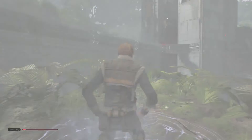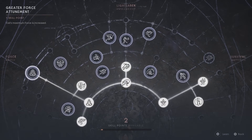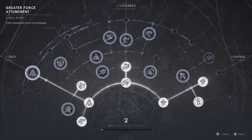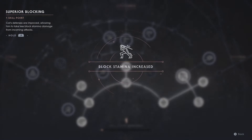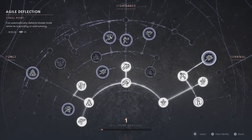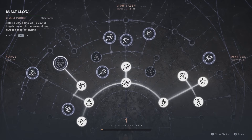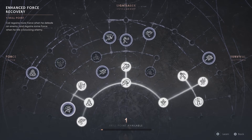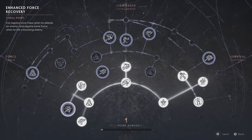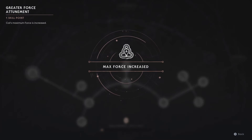I'm gonna meditate. Oh I do have some skill points. What do I want to upgrade - advanced force recovery, burst, slow? I'm gonna do agile deflection, spear blocking. Block stamina increased. Survival, improved dash, leaping slash. Greater force atonement - Cal's maximum force is increased. Or enhanced force recovery - Cal gets more force when he defeats an enemy. I want to do that instead right now. Alright cool.